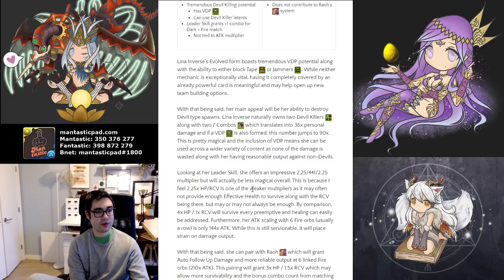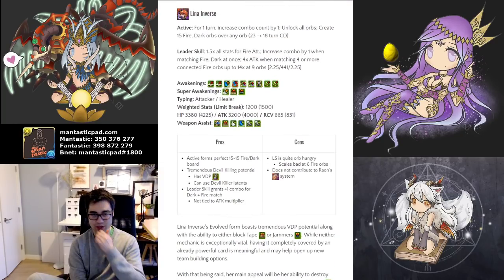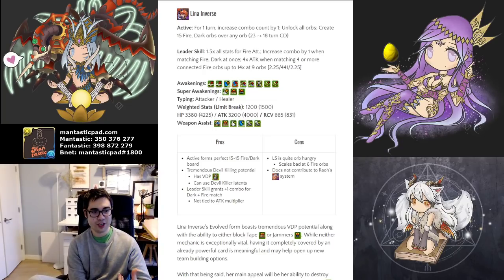You can stack rows, but with 144 times attack it's really not that great. In all honesty, she's better off pairing with Rao, who is arguably the best fire leader in the game, because he has the auto-fallup attack damage. At the same time, she doesn't contribute to his system, so she may not necessarily be the best option, but it is an option for players who don't actually own him.